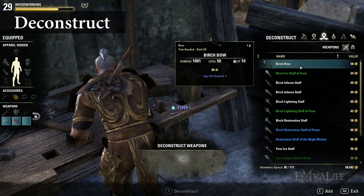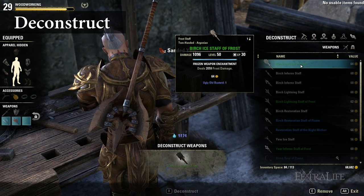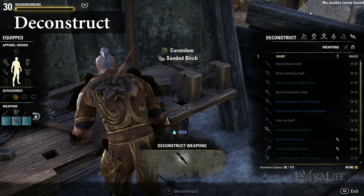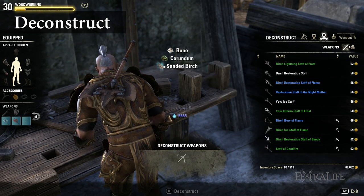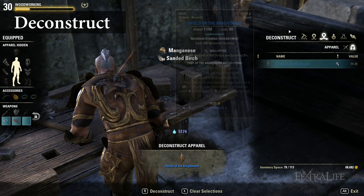5. Deconstruct: Deconstruct means destroying an item in order to get the materials from it and inspiration — crafting XP. It is the primary way of leveling woodworking since it gives more inspiration than creation. Keep in mind that you do not get much inspiration from deconstructing items that you craft yourself, but you do from items others have crafted.